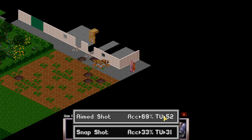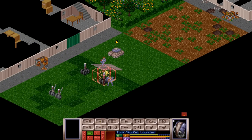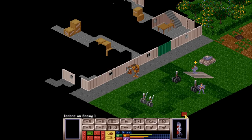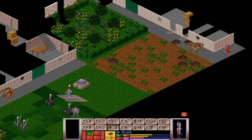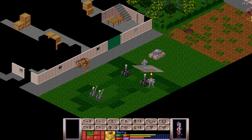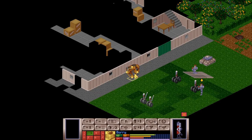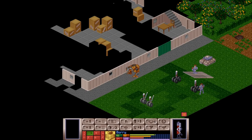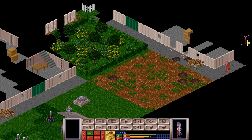We could take a shot — we have a 69% chance of hitting, but if we miss it's going to be pretty bad. We can see the reaper; let's have you start shooting at it. We also know there's a floater somewhere nearby. Turning is actually sufficient — excellent. One hit, and two hits. Not bad. Can we get a third? Excellent — the reaper is gone. Now I want to move you over so that you are protected from that floater.